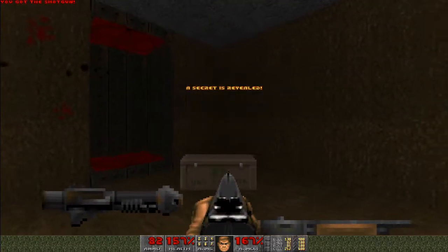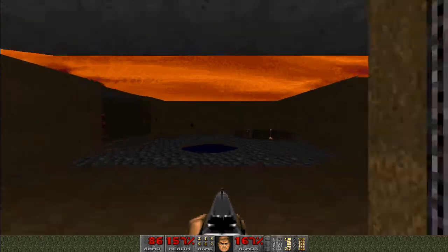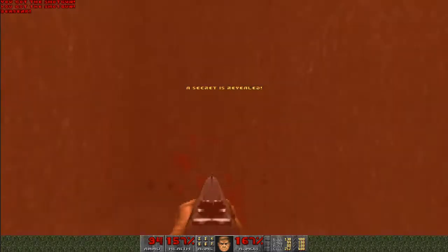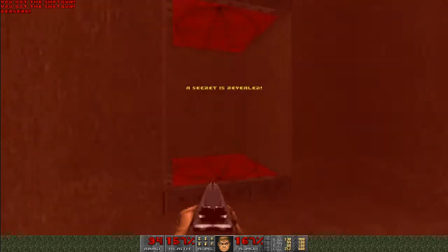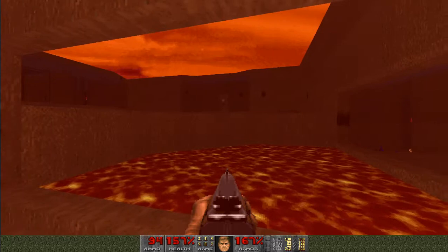And this time I'm just going to ride it up, grab all this, step through the teleporter, which takes us back outside. But I'm going to go straight back in to the left, hit the switch a second time, come through here, pick up that berserk pack, and now I'm going to go through this teleporter, which just takes us down to where we were shooting at those Imps earlier.